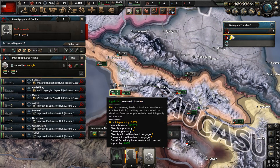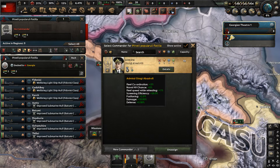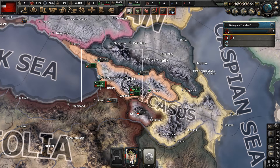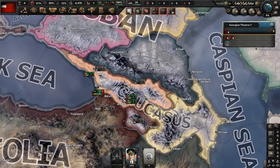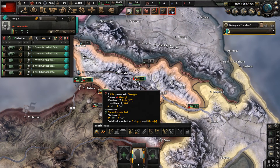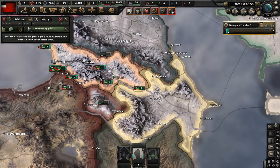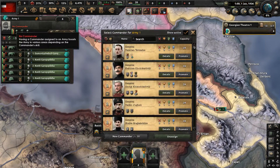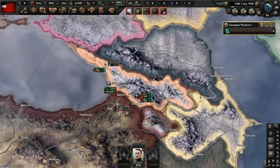Let's go to our navy first and get them an admiral. We have one fleet - the flotilla. Now for our army, let me get to the right map view. Grabbing all the divisions here - I'm missing one. There we go. Valerian Tavadis is going to lead them.